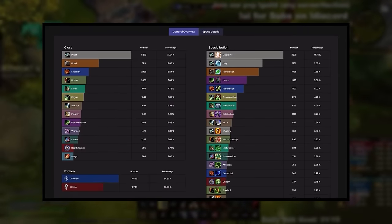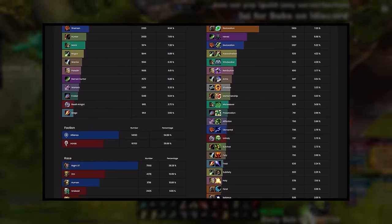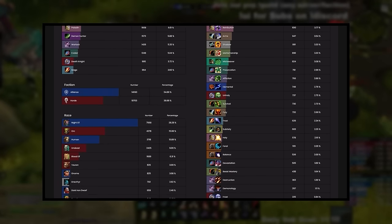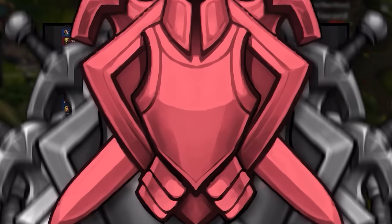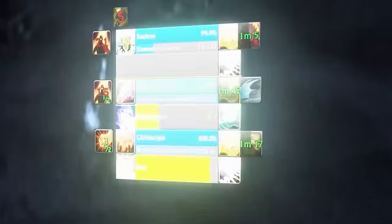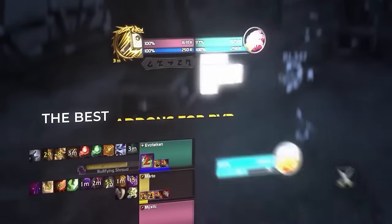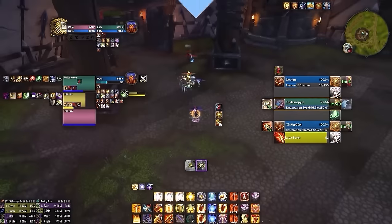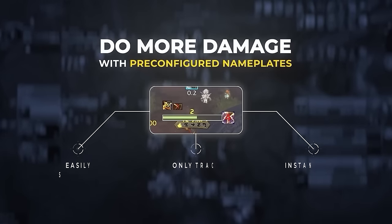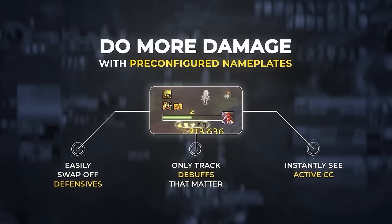Meanwhile, every single expansion, we're seeing new specs beginning to entrench themselves in PvP. There are now 30-something specs to choose from, and to make PvP easier and more accessible for everyone, we have completely revamped our revolutionary add-on for the War Within, which gives you the number one UI for PvP with the click of a button.